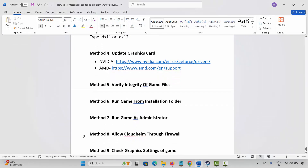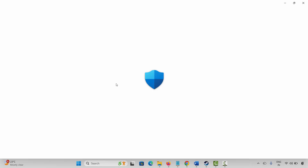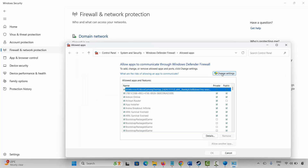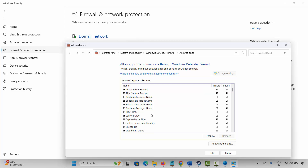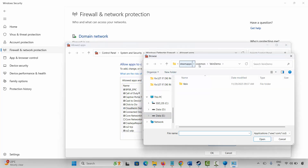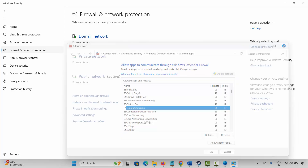Next is to allow the game through the firewall. Go to Windows Search and search for Windows Security. Click on Firewall and Network Protection, then Allow an App Through Firewall. Click Change Settings and search for the game in the list. If not found, click Allow Another App, click Browse, go to the game folder, select the game application, and add it to the list. Make sure both Public and Private boxes are ticked, then click OK and launch the game.